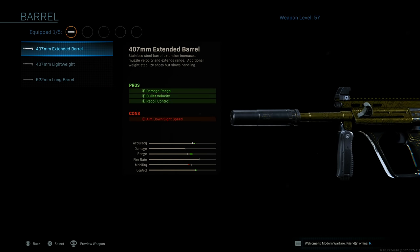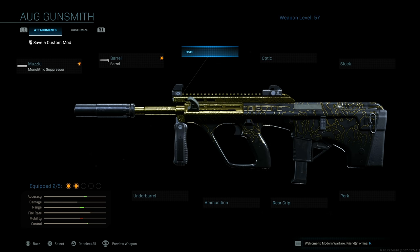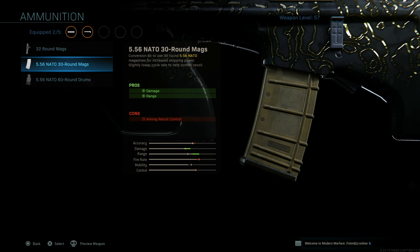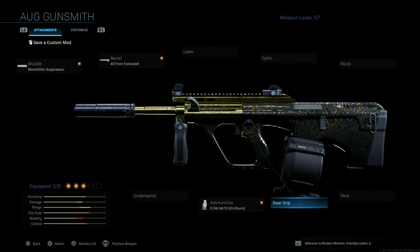For the barrel, I like either the 407mm extended barrel or the lightweight barrel. The extended barrel gives a little more recoil control but slower aim-down-sight time. Combined with the monolithic suppressor, we'll need to compensate for that elsewhere. For ammunition, we're running the 5.56 ammo — you can go with 30 or 60 rounds. I think 30 isn't enough unless you're in 6v6, but in 10v10 or ground war you definitely want the 60-round mag.